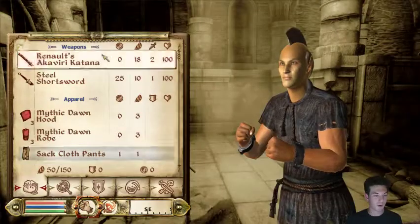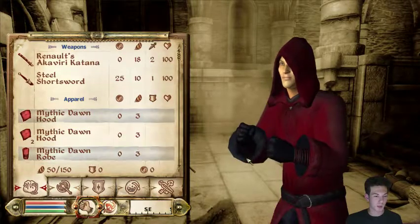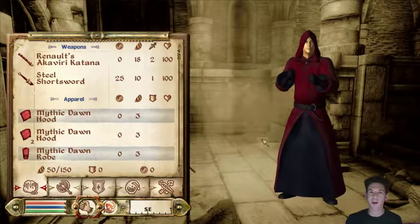The idea for this character is I'm gonna be what I'm calling a siege wizard, which is basically a wizard that uses no melee at all. So it's gonna be all spells and using a bow. Which is gonna be interesting. It's gonna be a bit of a challenge.